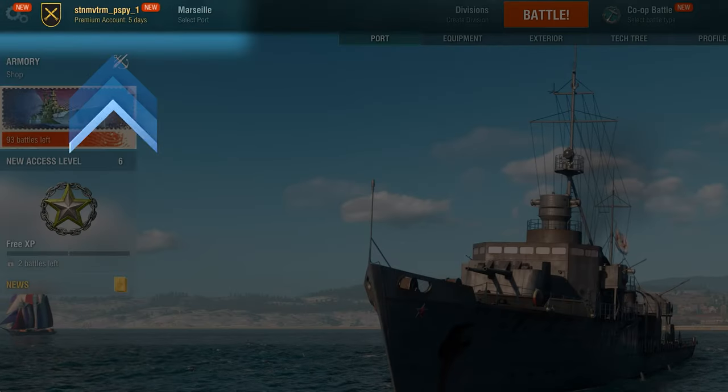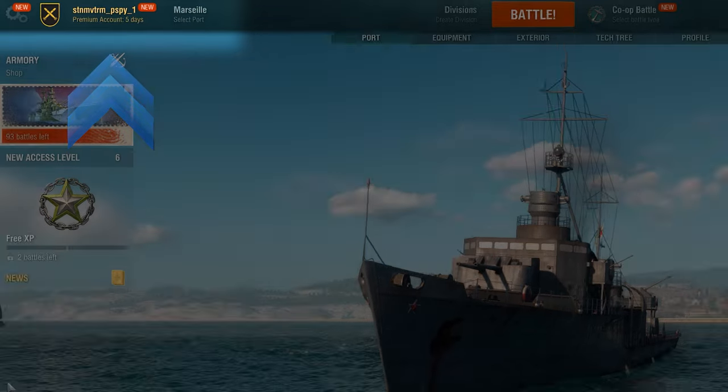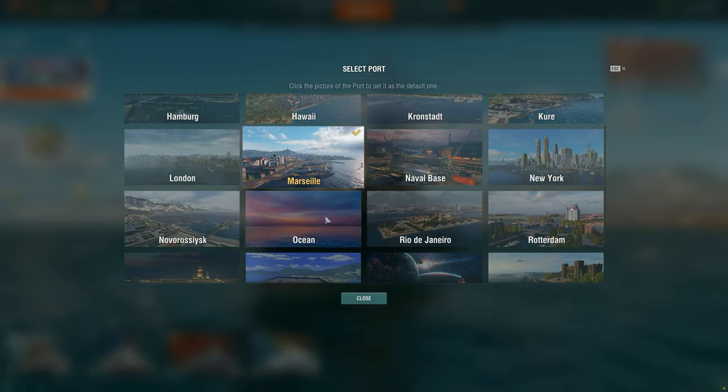The upper left corner of the in-game screen is where you'll find a menu, your account details, and the selected port. If the port doesn't suit your tastes, feel free to click on it and select one that's more to your liking.